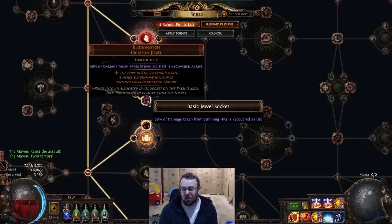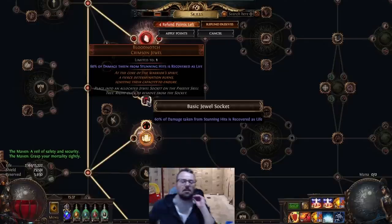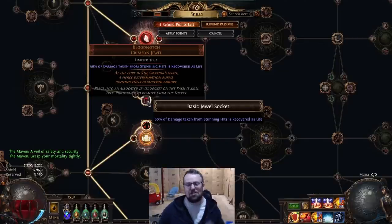Hello and welcome, exiles. Today I'd like to talk about Blood Notch and how it's actually been bugged basically the entire league since it's been introduced, which was this league. Blood Notch specifically is bugged when it comes to critical damage. If an enemy hits you with a crit, Blood Notch does not actually proc, and I can prove it.